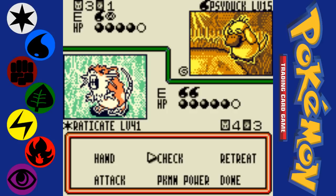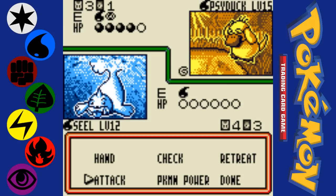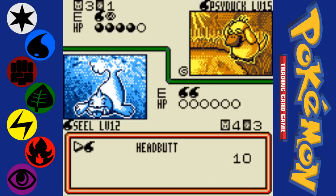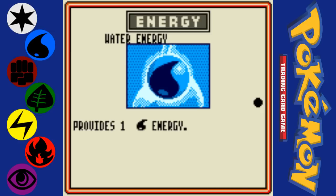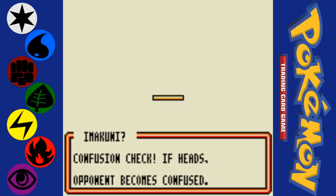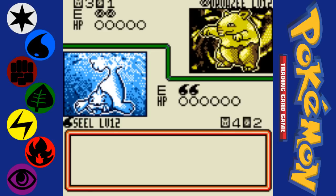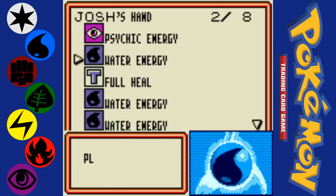Retreating means Raticate discards one energy to retreat. He's got energy on all of his stuff. I'll go with Seal — Seal has the most health. Let's give it to Seal. I have a Dewgong in my deck, so it's a possibility I will end up drawing that. I'm actually starting to run kinda low on cards, so my chances of drawing a Dewgong are actually pretty decent. But I just keep getting energy.